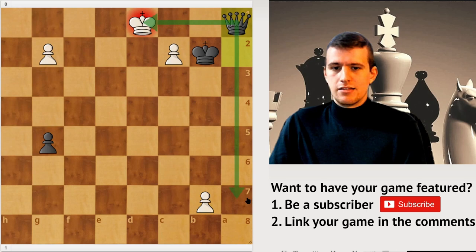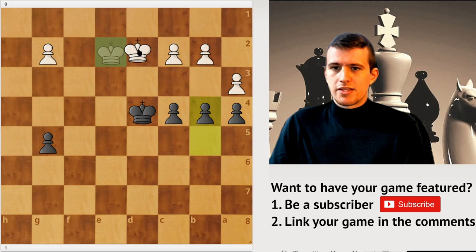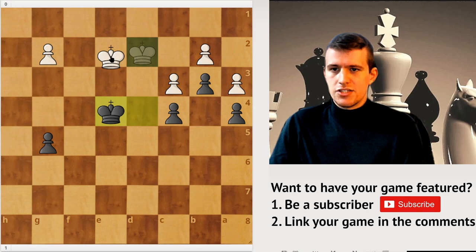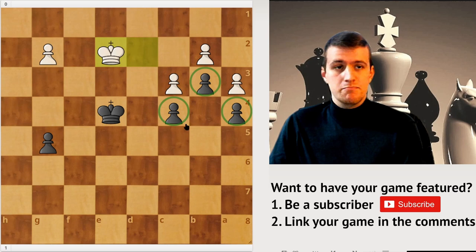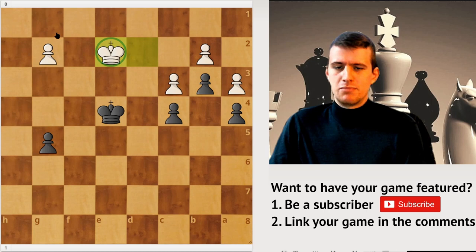In the game, White instead continued with Kd2. In this case, Rubenstein needed to continue with b3, c3 check, Ke4, Ke2. After all of that, Rubenstein still has much farther advanced pawns, but it's actually still not so easy to win. He needed to force the White king into a very awkward spot so that these pawns can be traded off, but only under favorable conditions.